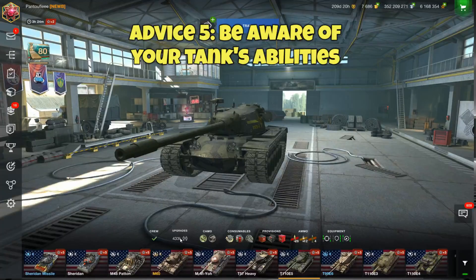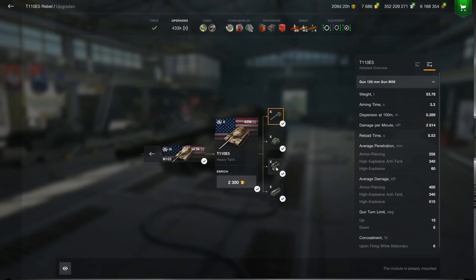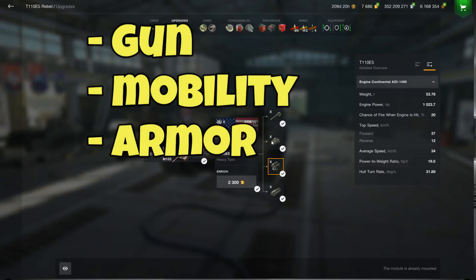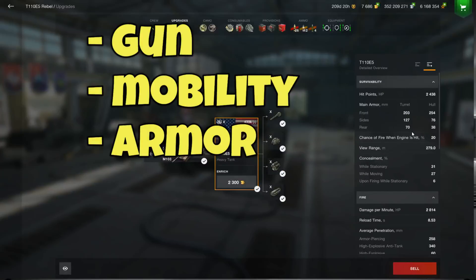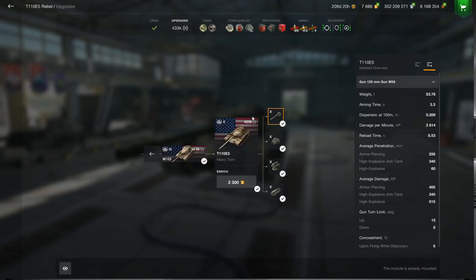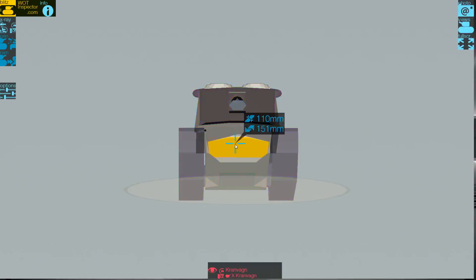Another piece of advice is to be aware of your tank's abilities. There are three values essential for this. First, the gun — and most importantly, the gun depression and the DPM — because those two elements will tell me if I can hold or lead a push, and also whether I can take on certain tanks confidently. It also indicates whether my tank can sustain on hilly terrain or if I should focus on flatter grounds. It's followed by mobility, which tells me if I can take aggressive positions in the early game or face a medium tank without being circled. Finally, the armor profile — to learn the best angling position, or whether you can sustain high-penetrating shots on key parts of the tank, such as the turret.